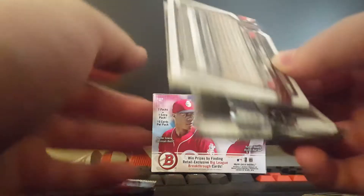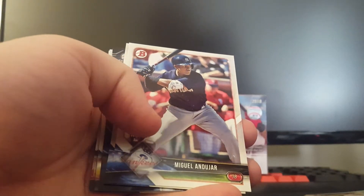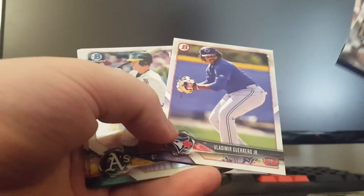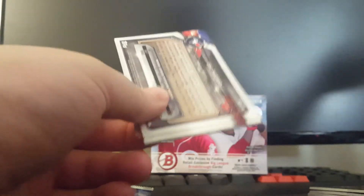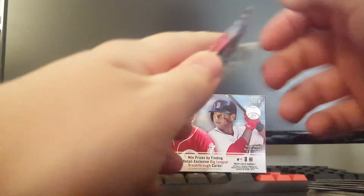Pack number four, going pretty quickly. Hopefully I get something good. Nice — Stephen Gonsalves, Vlad Guerrero Jr., that's cool. Hopefully I get another colored parallel card — I'd love to get an auto. Wander Javier, Michael Davies. Nice pack.